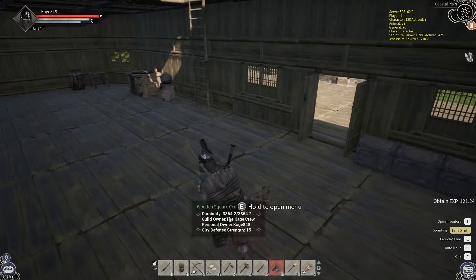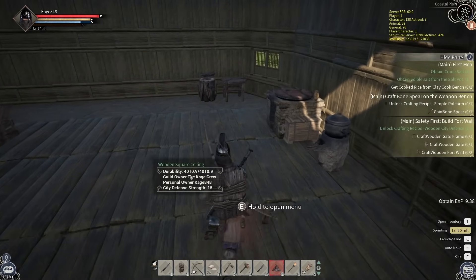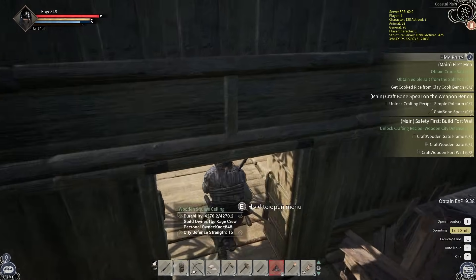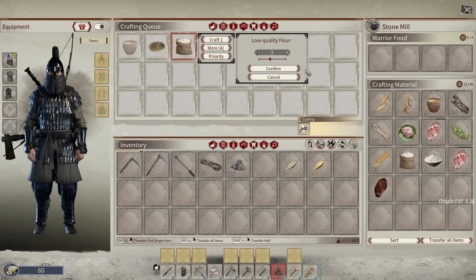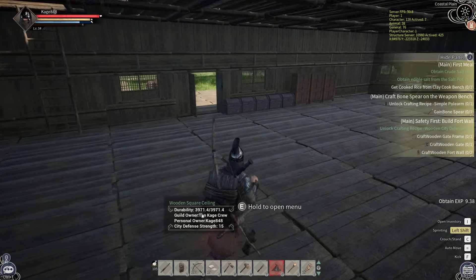I need to cook rice in the clay cookbench, so I'm making rice right now. I need the low quality flour — I already have the edible salt. I have everything I need for it. Let all that stuff cook up and then we're going to complete that quest.